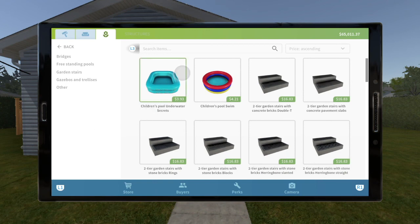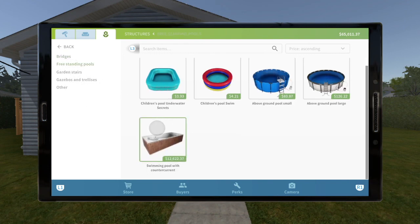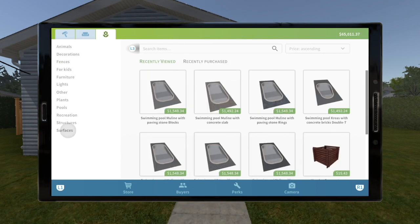In structures, we get bridges — really nice. Again, we get subcategories. We get the freestanding pools. I have no problem with this at all. I really like that.